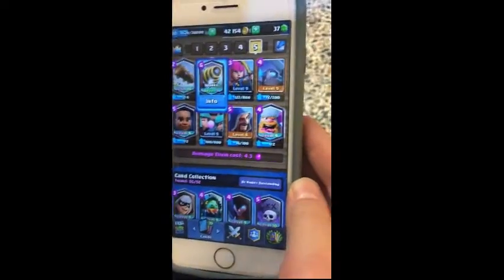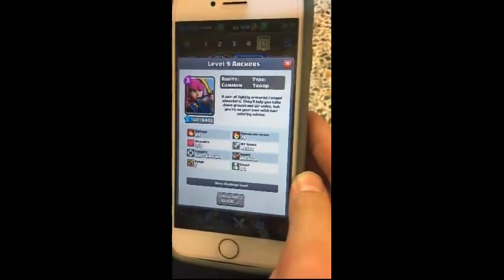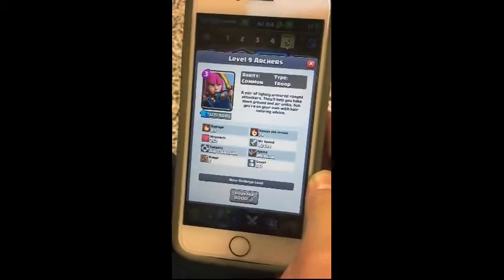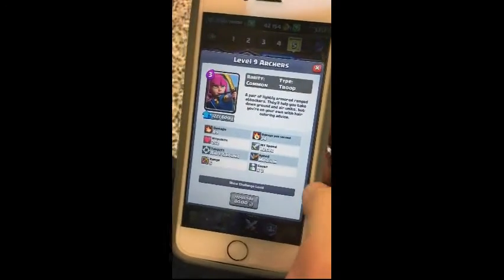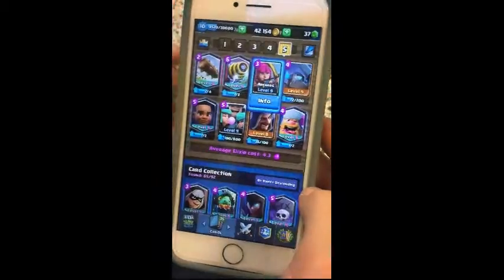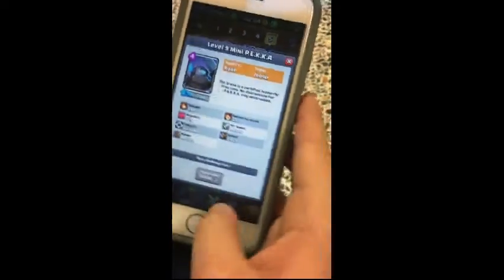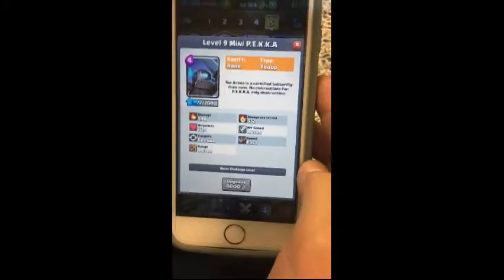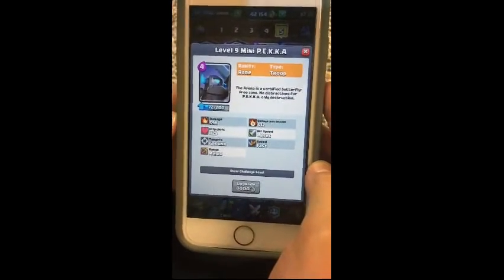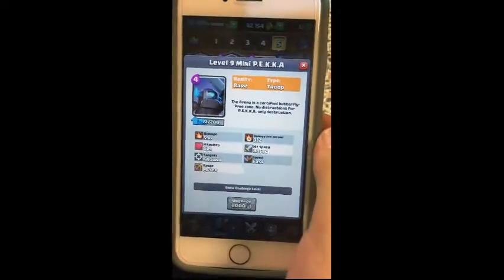The next card is Archers. The Archers are one of the first cards you get — there's two of them and they do a bunch of damage and have okay health. The next card is Mini Pekka, which is the smaller version of the Pekka. It does almost 600 damage at level 9 and has a lot of health, but it's bad against groups of enemies.